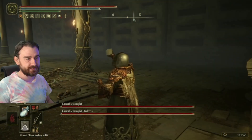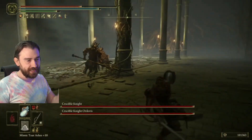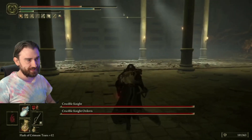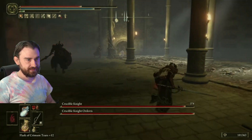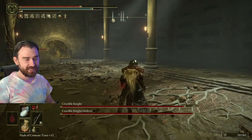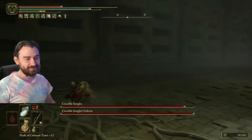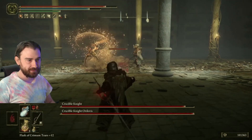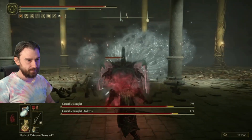Immediately when you get in, summon your Mimic Tear Ash. The goal is to get both the Crucible Knight and the Crucible Knight Ordovis to target your Mimic Tear Ash. Bloodhound Step away and try to get this guy to target them. You can anger them a little bit with the Exquis Breath. Now they're both aggroing — perfect. Spray time! Dragon ice breath, and look at this damage. It is pretty good — about two and a half thousand.